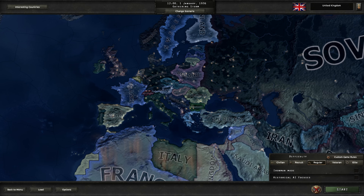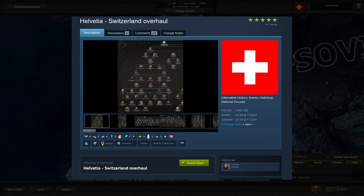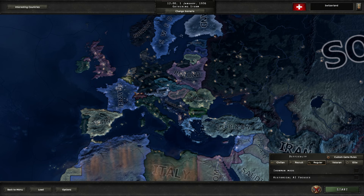Hey there. The next update for Hearts of Iron 4 will give a focus tree to Italy, Ethiopia, and Switzerland. But in this update there's going to be no communist tree for Switzerland, so today we're playing an overhaul mod for Switzerland that is recently released that adds that tree. Not the DLC tree - Paradox would not like that. This is just a separate overhaul mod that happens to have a communist tree.